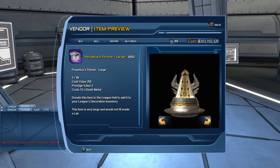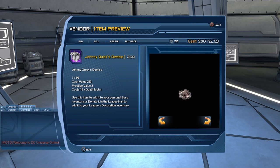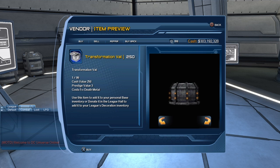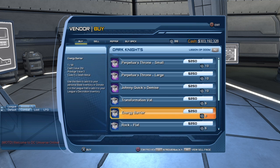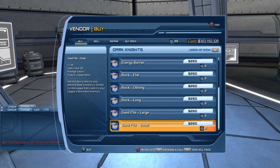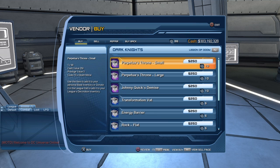Here let's take a look at the large version. If I purchase them at some point I'll probably try to show my bases in a future video so you should be able to see at least some of those base items. Here we have Johnny Quick's Demise — poor Johnny. So sad. Transformation Vat. Energy barrier, which is some sort of energy fence. Rock flat, rock oblong — so they've added a whole bunch of rocks.